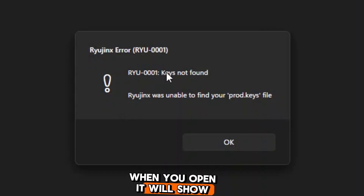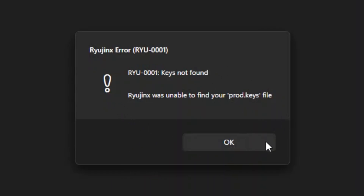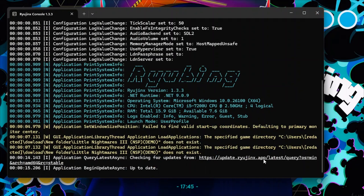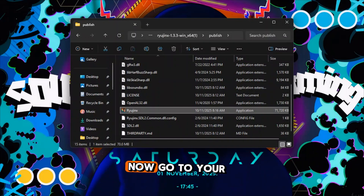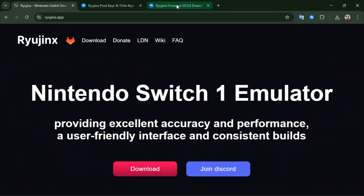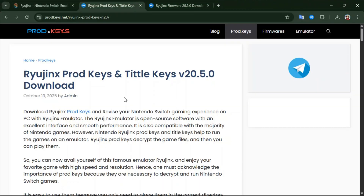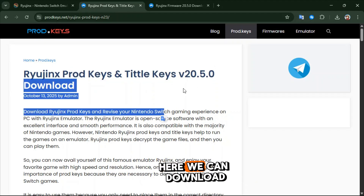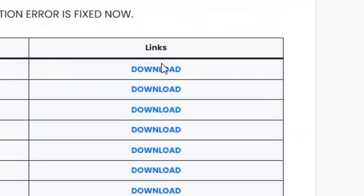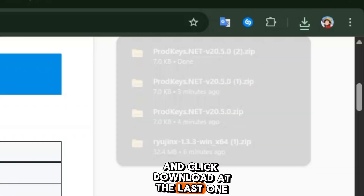When it opens, it will show you a message that you need a key to use it. Click OK and let's download the key. Now go to your browser and go to the website — you will find the link in the description. Here we can download the key. Scroll down and click download on the last one.